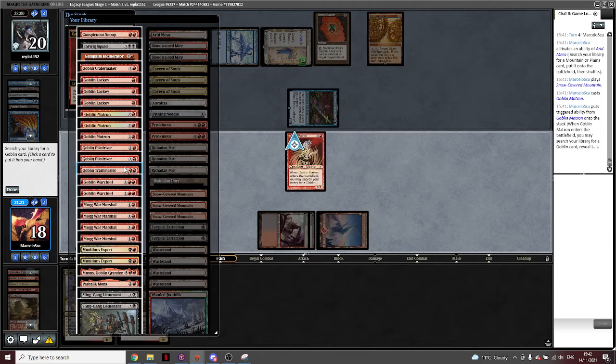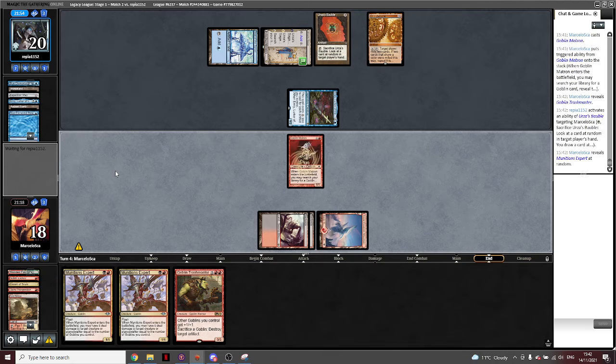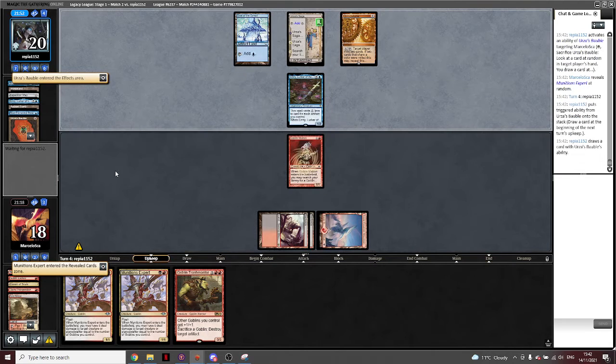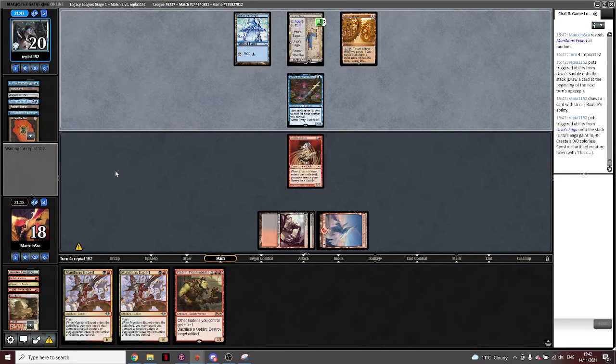I have to get a Threshmaster, I think. That was annoying. But I still think the play was correct — if I draw a land or anything else that is not one of the three Amulet experts left in the deck, not casting it is just much better. If there were three left in the deck, it's so much better not casting it. But yeah, it happened.